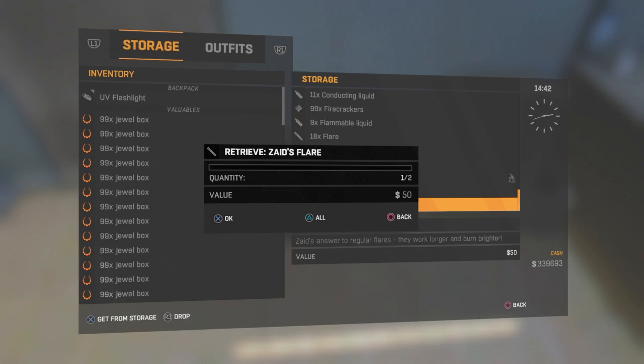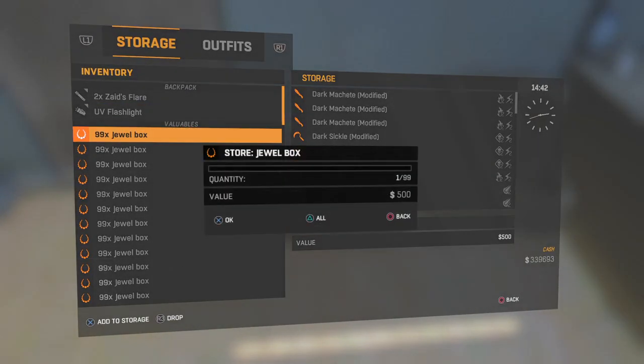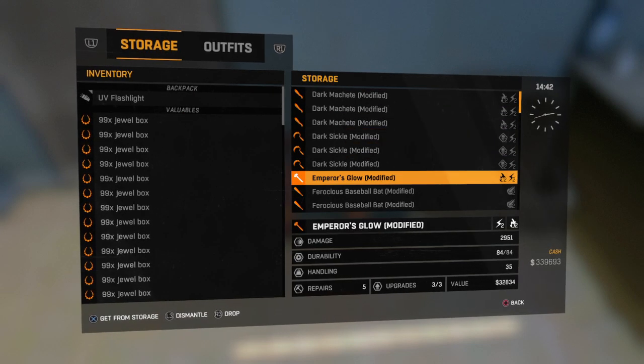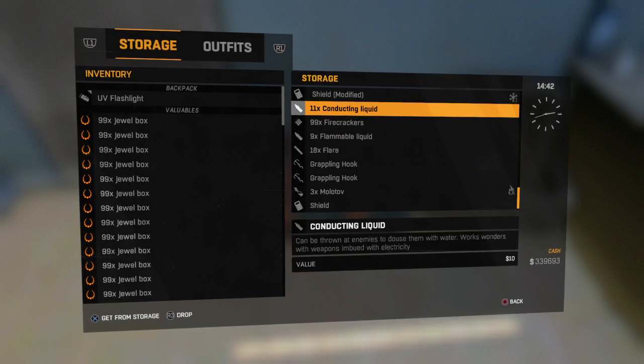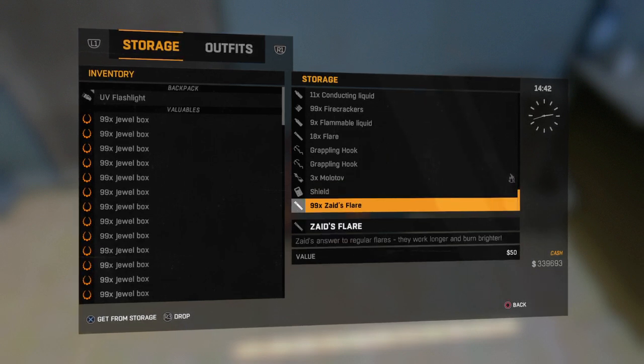I am going to use flares this time. One more time. Play state, X, triangle. Let's see how this worked out. Firecrackers, regular flares, Zydus flares — there we go.